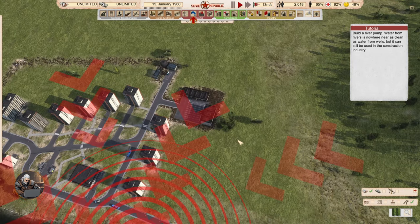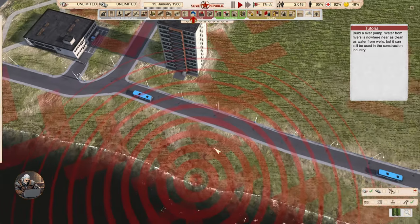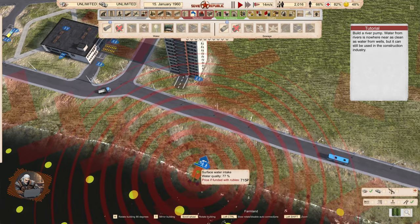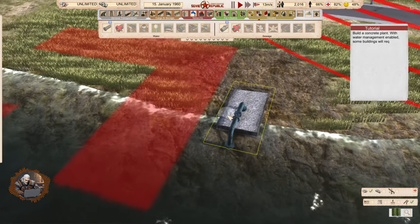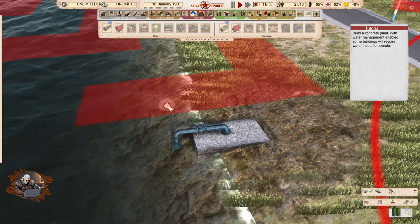Build a river pump. Water from rivers is nowhere near as clean as water from wells, but it can still be used in the construction industry. Surface intake. Yeah, this can be used for crops and construction — actually for crops I'm not sure, but maybe.